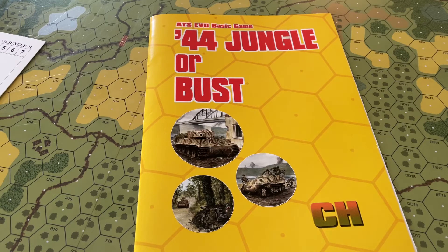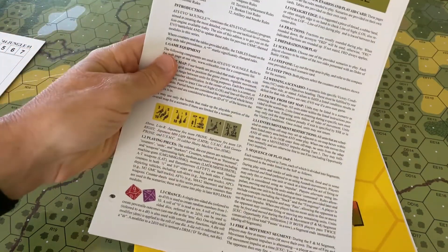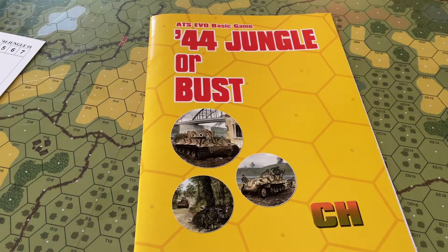So what do you get in the Ziploc? You get 20 pages of EVO rules, three-hole punched. These are the basic rules. As you heard on our hot take, there's some issues — buyer beware, maybe a little bit on that.